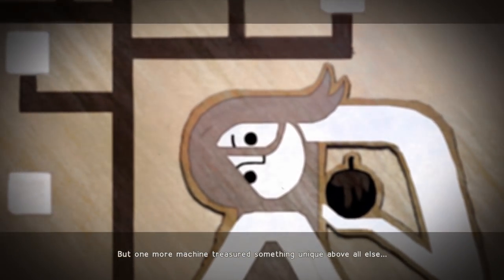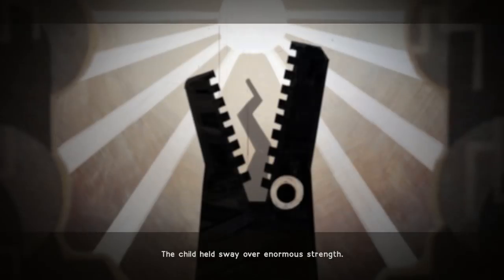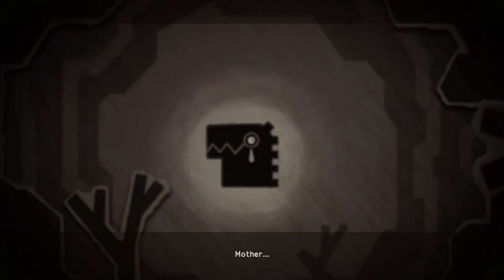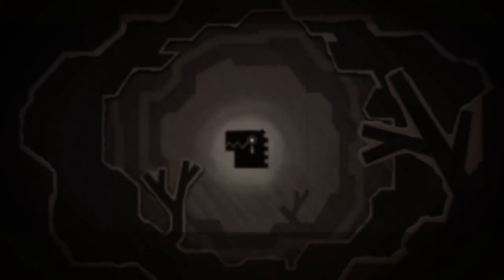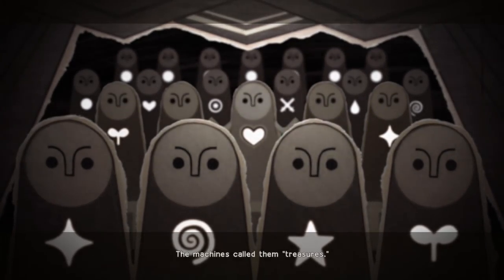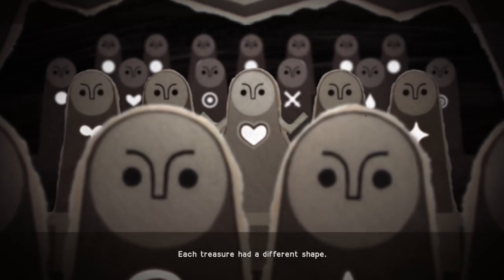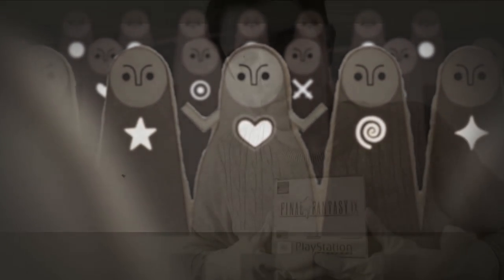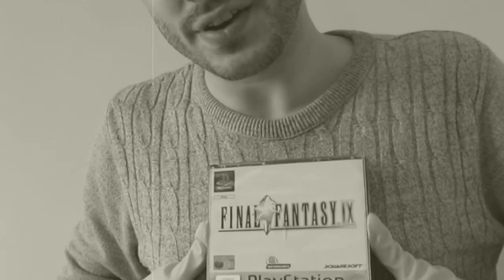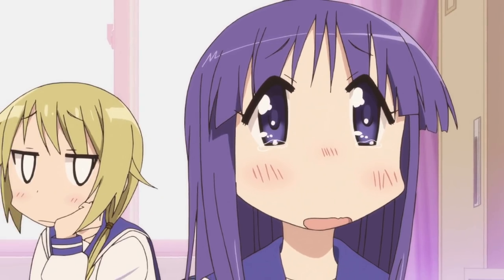The other storybook segments aren't as lore-crucial minus one, but they add more context to scenes we've previously encountered — like how the giant machine in the ocean is actually childlike in nature but was banished to the bottom of the ocean due to its previous rampages, remaining there alone, begging for its mother until the day we destroyed it. The one which I think holds significant importance shows us how the machines found something they call 'treasures.' I'll be returning to talk about the machines and their treasures later on in the analysis — I wish I could spill it all now, but it would ruin the reveals.